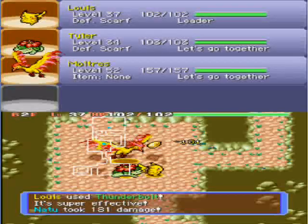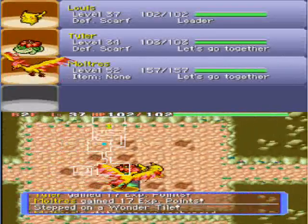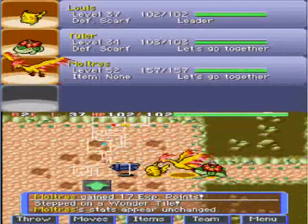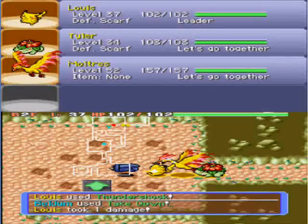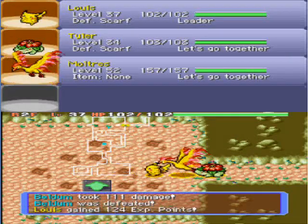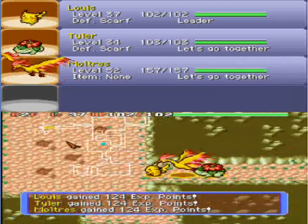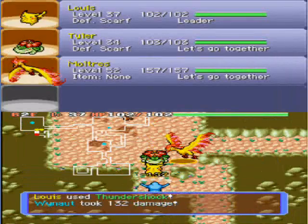The EXP in here is really good, especially when you get to like floors 4-7, where you start fighting Hypnos — they give you 790 EXP. And Mr. Mimes give you 690 EXP, so yeah, this dungeon is probably one of the best dungeons in the game to go grinding in. Hopefully we get a few levels as we go through.